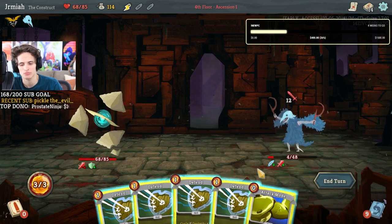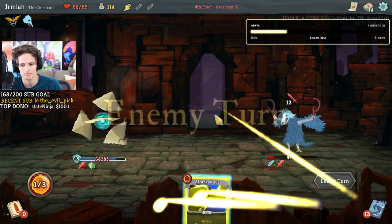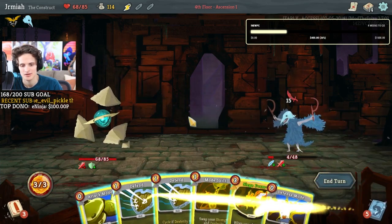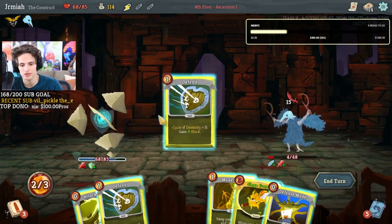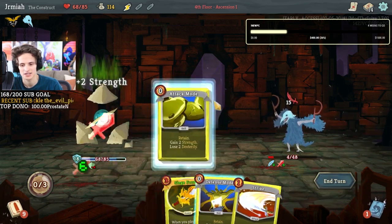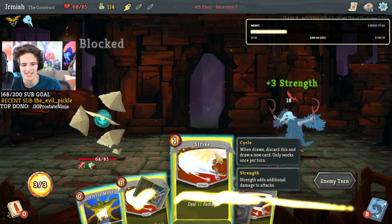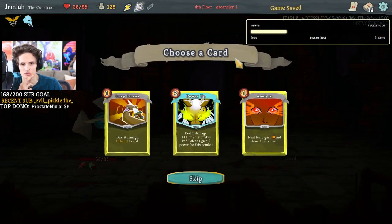Why did I even think that was smart play? Why did I even do that? What am I even doing — switch back, wait, after I do this of course. Okay, there we go, attack mode! I can check it outside of combat. I just want to do some mode shifting. Gamblers were cool.